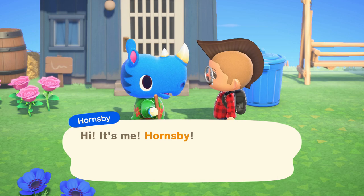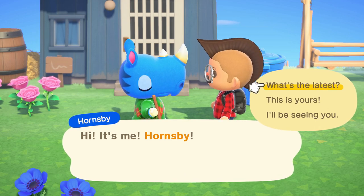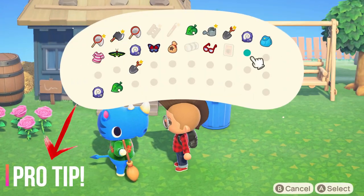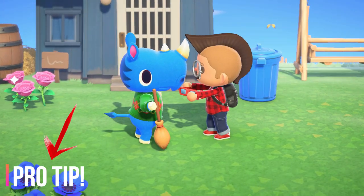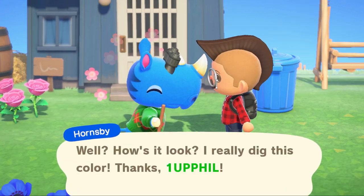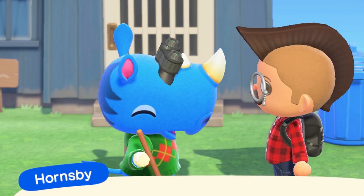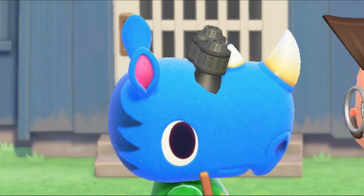Here's what I'd recommend if you're hoping that your favorite villager, such as Raymond, is going to visit you at your campsite. The best way to increase your chances of getting his personality style to visit your island is by ensuring that you have all of the other personalities already on your island. In addition, it's believed that as you cycle through each villager the game will remember this and not present to you the same villager too many times, but at this time that's still to be confirmed.